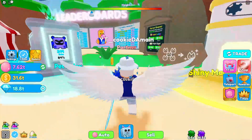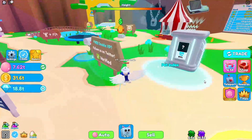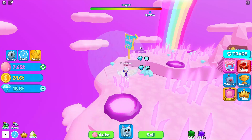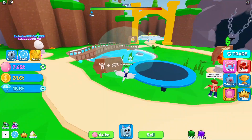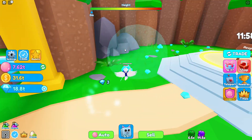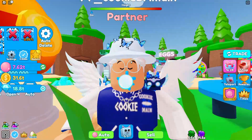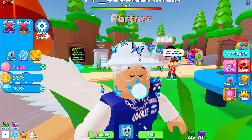It took me a while to figure out what to do, but for coins the best area is spawn world. If you have Robux, go to the VIP area; if not, go to Fairy World — there are a lot of diamonds there since it's basically the diamond world. I'd recommend Fire Fairy World because it spawns faster than the VIP area, though VIP spawns more overall. That's pretty much it for today's video — if you enjoyed, leave a like, subscribe, and hit the notification bell. Peace!